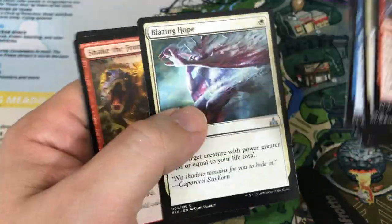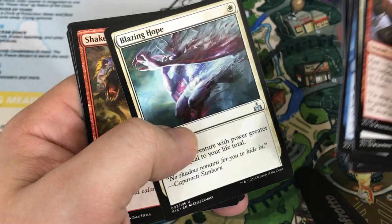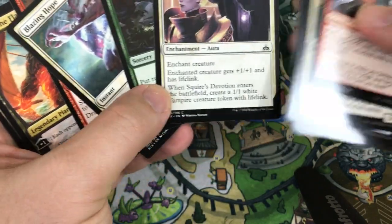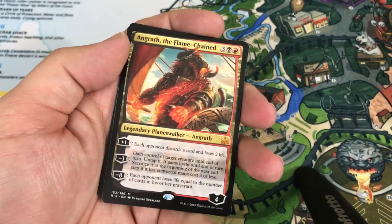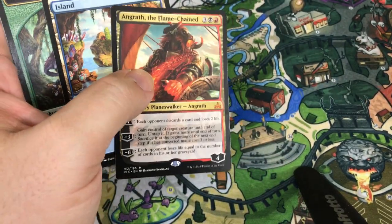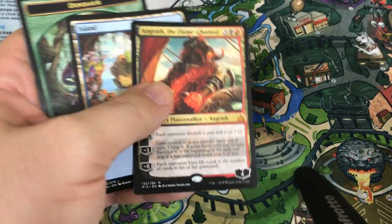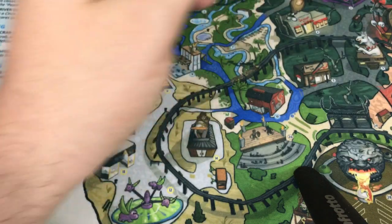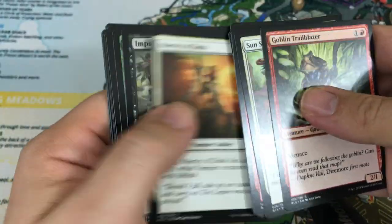Our first uncommon is Blazing Hope, Shake the Foundations — and I skipped an uncommon because I see our rare and it's a Planeswalker. I skipped Strength of the Pack, but who cares — because we got Angrath the Flame Chained! This is a pretty sweet box: three Mythics, all really good ones. Another card that's seen a little bit of Standard play, sometimes out of the sideboard, good for Aggro Decks — a Rakdos Aggro type build. Excited to get this, really awesome. Third Mythic — and even if this is a three-Mythic box, they were good ones. I'm happy with this box if we stopped right here, quite honestly. Fantastic box today.